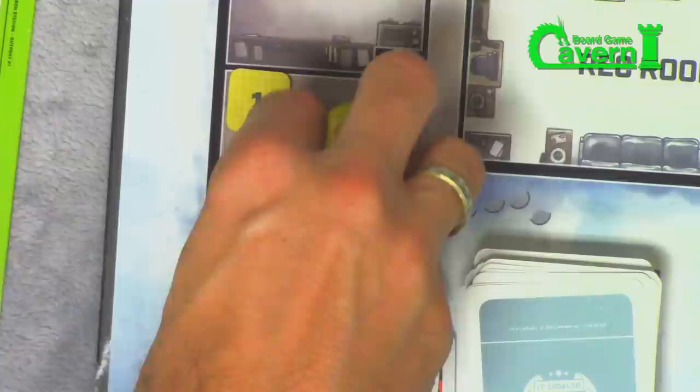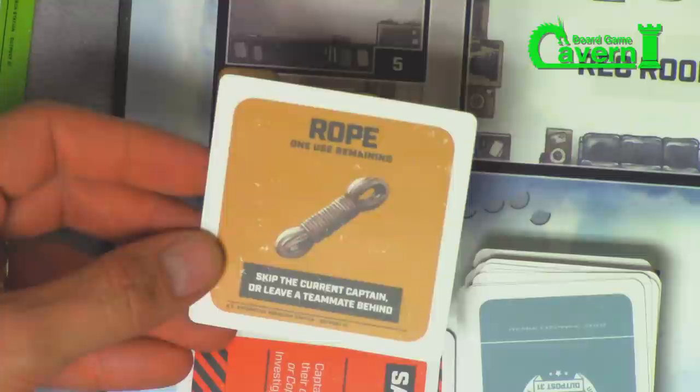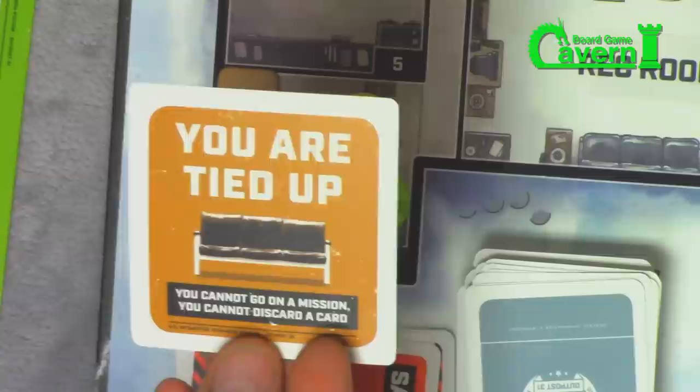As an example, let's say we want to explore the storage room — we all move in, pass the mission log, and flip the room chip. This one is rope, which means the captain — MacReady — grabs the rope card. It has one use remaining: you can skip the current captain or leave a teammate behind in the rec room. If you don't trust your current captain, you can play this rope and tie them up, rendering them helpless for that round — they cannot go on a mission or discard a card. Brutal.